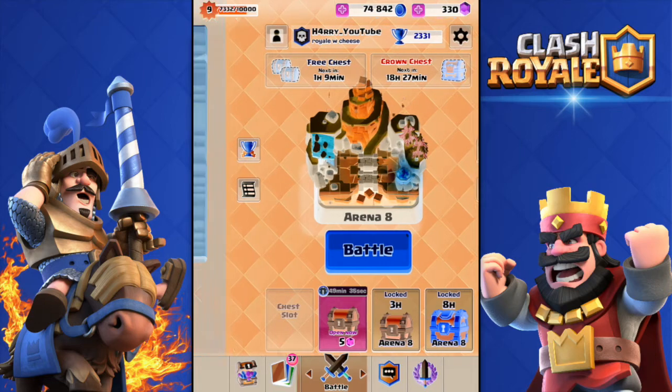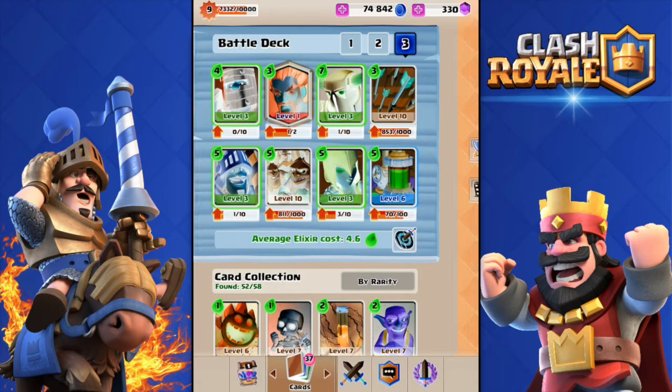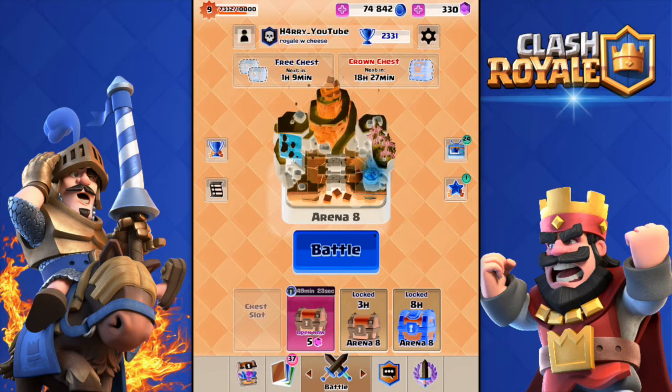So in this video we're gonna have inverted colors and I'm gonna use my normal Ice Wizard deck — the Dark Prince, the Ice Wizard, the Pekka, the Arrows, the Collector, the Witch, the Minion Horde, and the normal Prince. We're gonna go ahead and do some live battles.